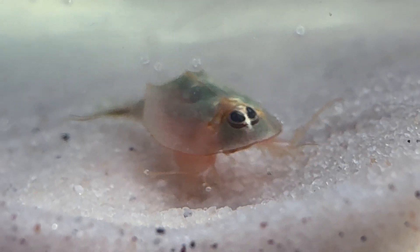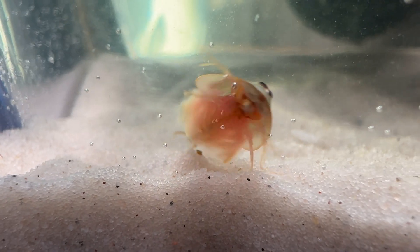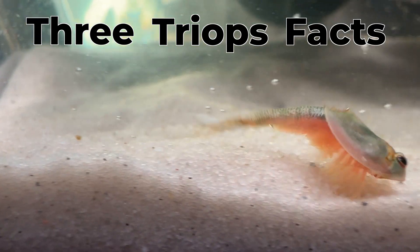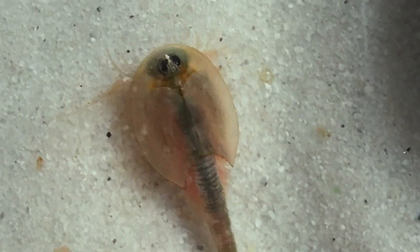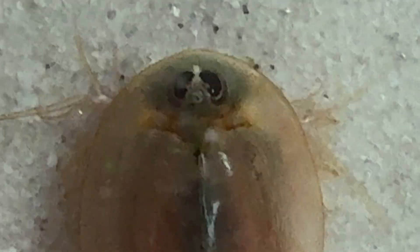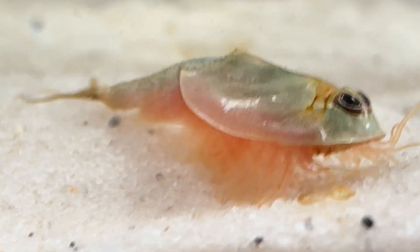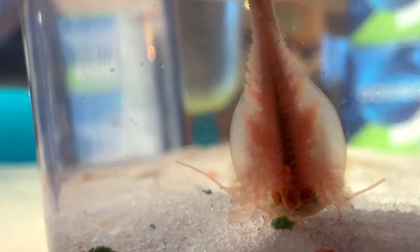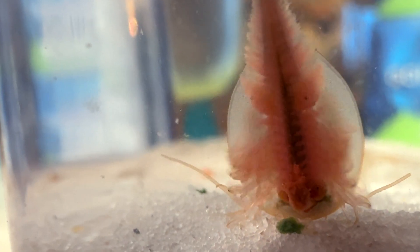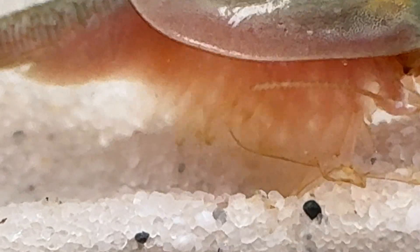Even though he only passed two of the tests, he was finally ready to be moved into his real home. Before that, here are three crazy facts about Triops. Number one: Triops have three eyes — that's where their name comes from. See if you can spot his third eye. Number two: Triops breathe with their legs. They have mini gills on each leg, so each step they take, they're taking a breath. How cool is that?